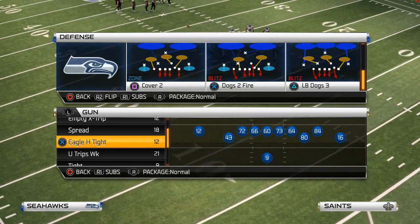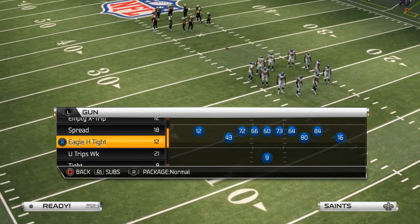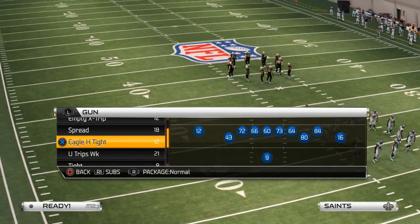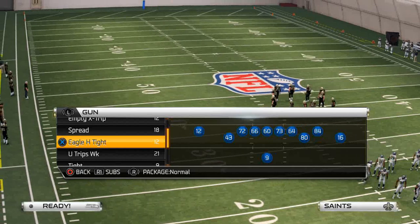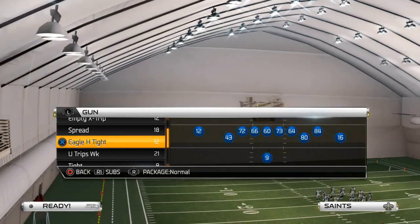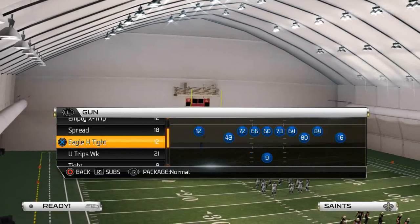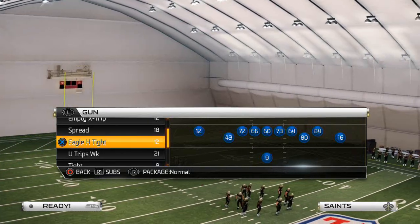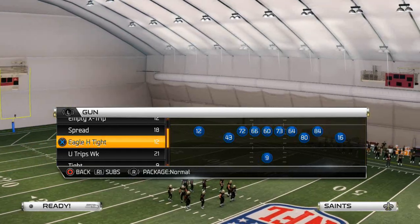A popular blitzing formation from last season is the 46 pair unders. We are going to show the LB dogs. What we like to use is the shotgun empty eagle. Another good formation you can use is any shotgun split formation, or just any kind of different looking formation — split, full house.